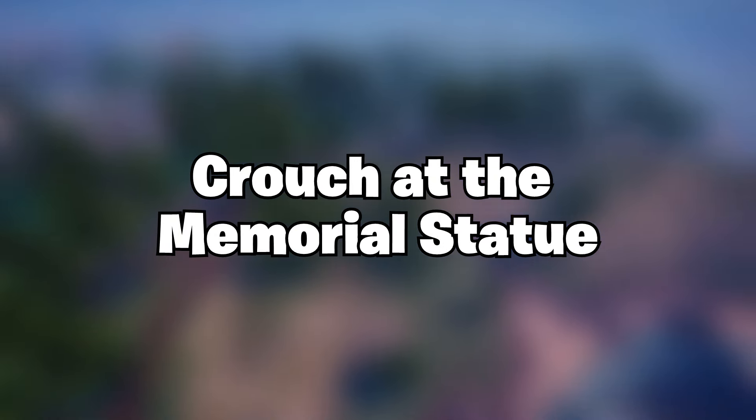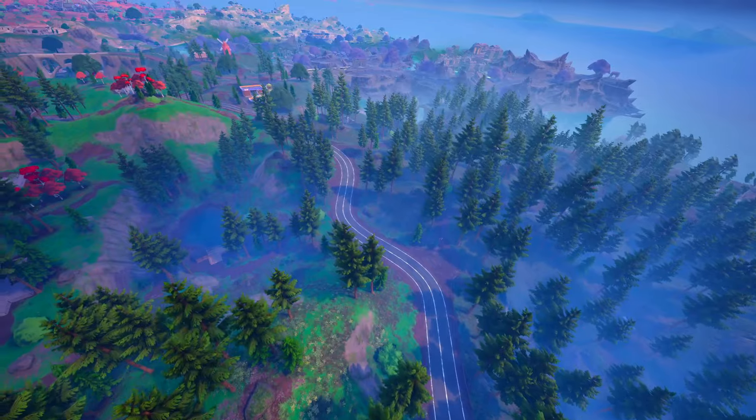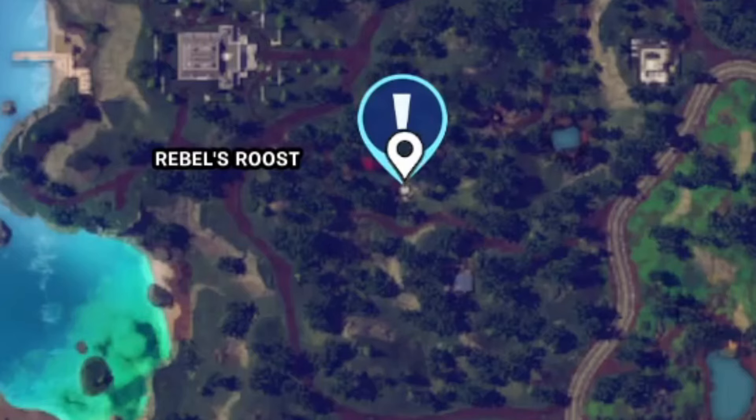The next challenge is gonna be crouch at the memorial statue. Basically, at this location you can see Cynthia's statue, which is located quite far on the map. Just simply drop down at this exact place I'm showing you right now and crouch over here.